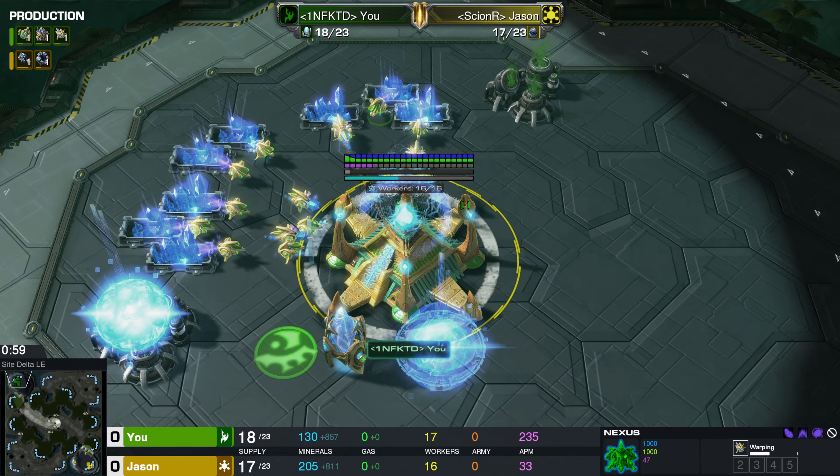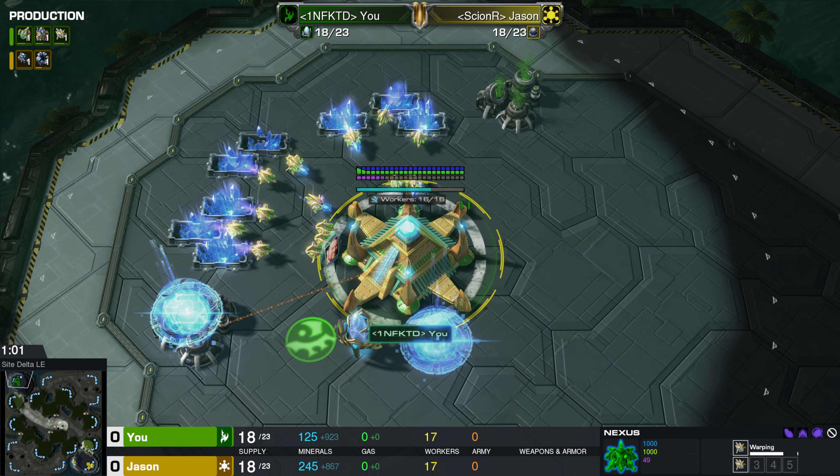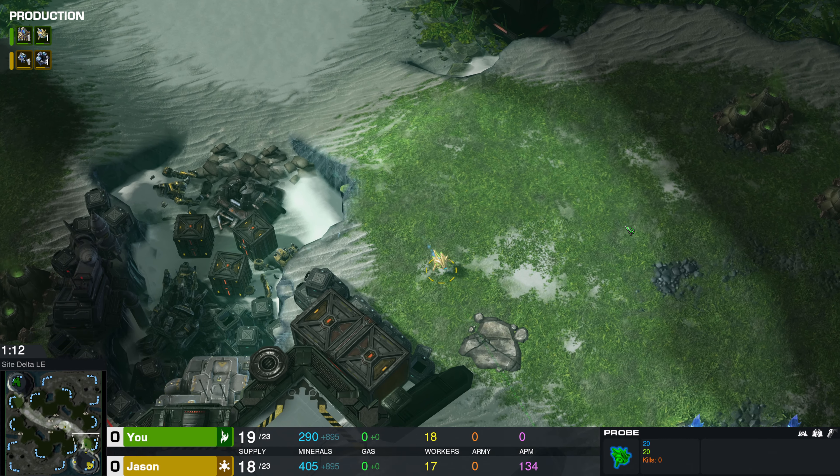What up, what up, YouTube Alayics, coming back at you with another custom StarCraft II cast. Spawning on the bottom right-hand side of the map, it's our yellow Genitron player, Jason, going up against his opponent spawning on the top left-hand side of the map. It's our green Protoss player, Yu.